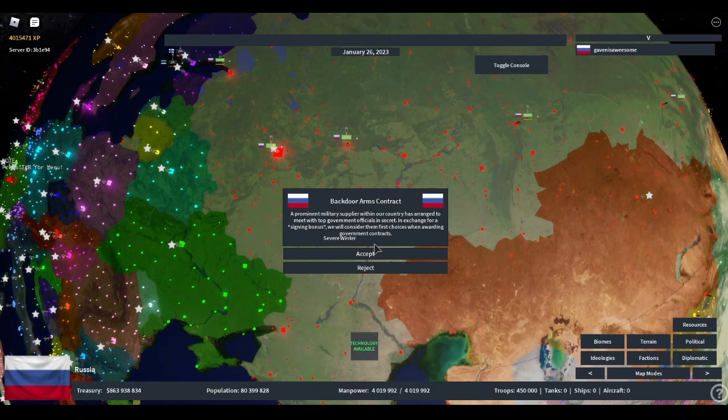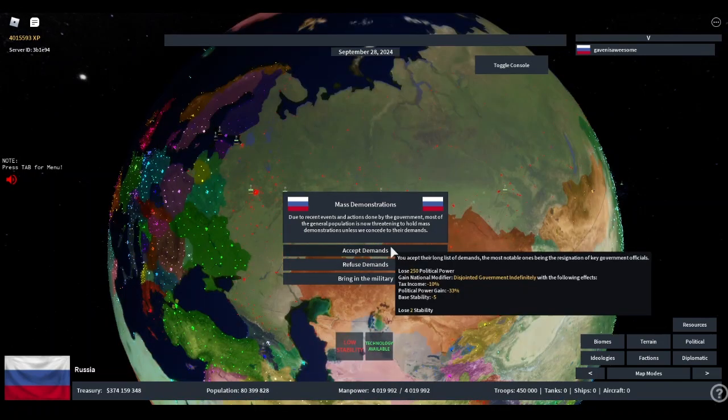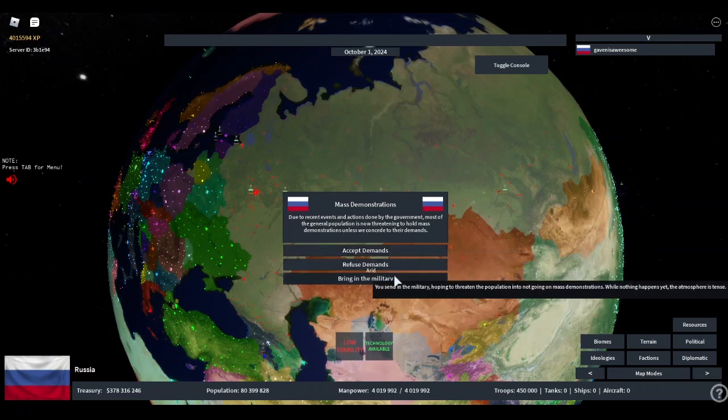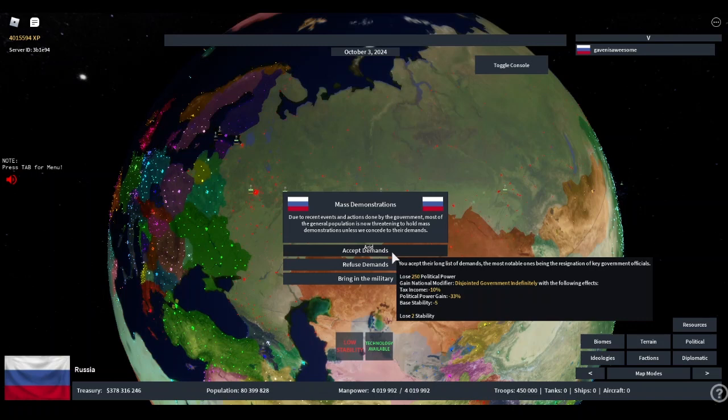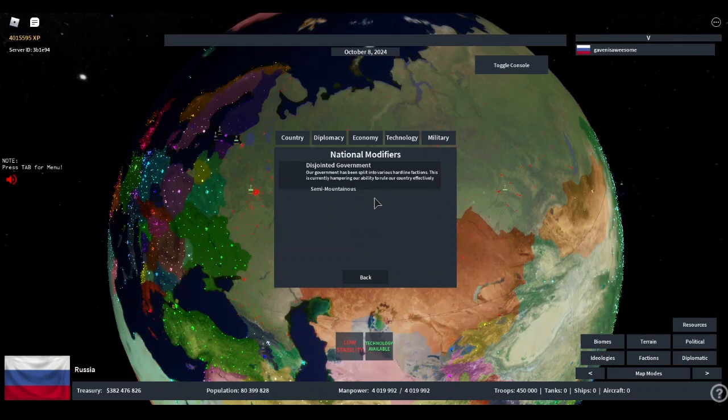Before we go into events, the popup GUI got a retouch to make them more appealing. There are now things called events, which are a brand new system of popups influenced by the condition your country is in. The better off your country, the more positive events you will get, and vice versa. Some are harmless, but some require careful decision-making. Some events have national modifiers — if you accept their demands, you get a national modifier which might be temporary or permanent, buffing or debuffing your country.